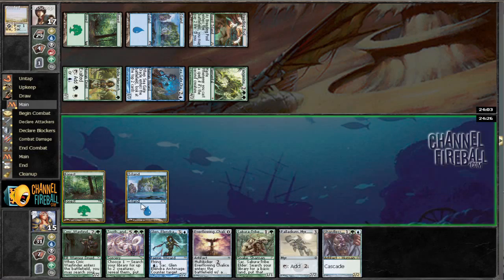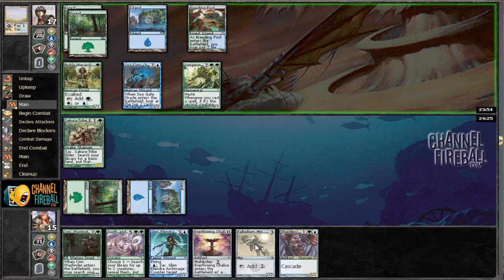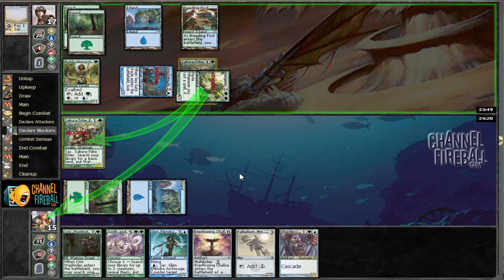There we go, let's get this bad boy out. We can block the Vengevine, find an island, play Civic Wayfinder, or... Actually, I'll play Shardless Agent because that'll ramp us into like Fertile Ground or an accelerant, and I'd rather have that at the moment.